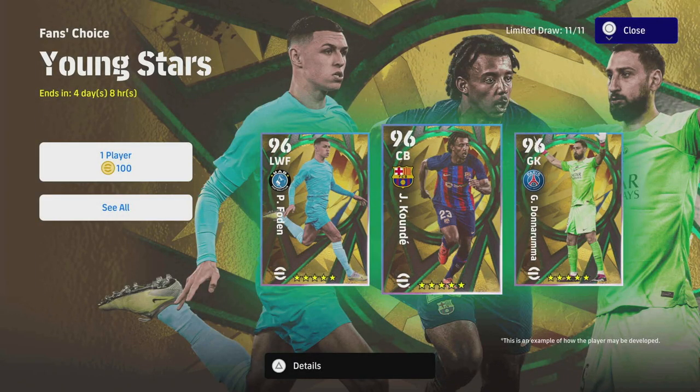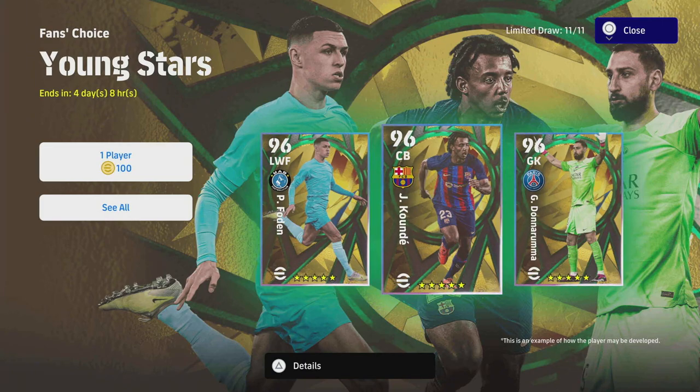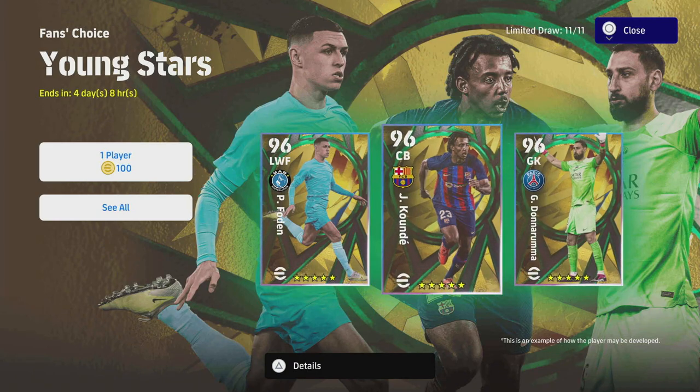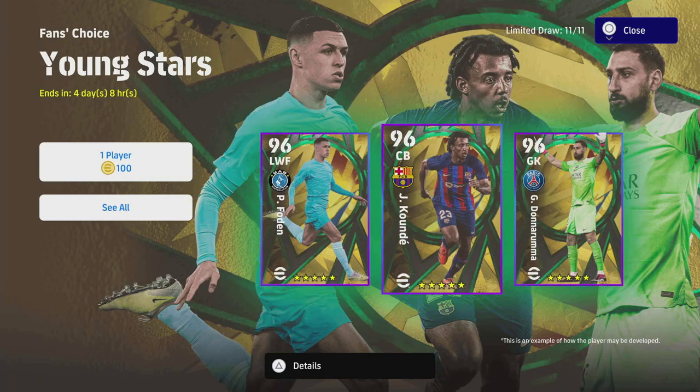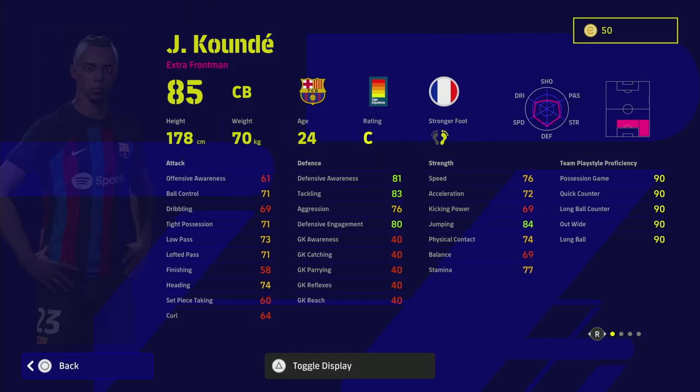Welcome back to the channel and welcome to another training guide. We're running out of time because these Young Stars are around for another four days and today is Wednesday evening. We are going to be getting new cards tomorrow on Thursday, so there is a chance to re-spin for cards you might have missed or whose contracts are running out.